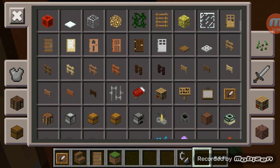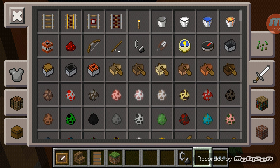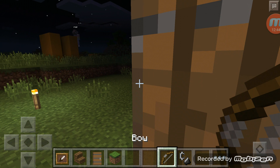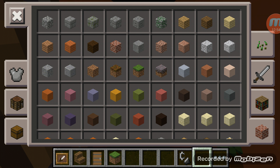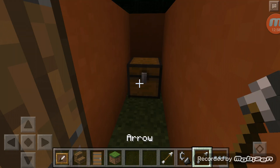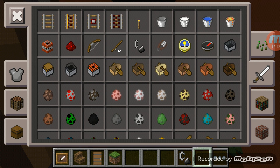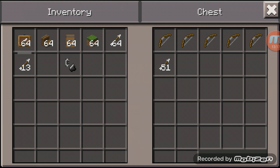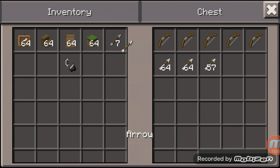I just need arrows. Yeah, it will be in survival. There's a stack of 64 — gonna make another stack of 64, gonna make five stacks of 64. Shoot each other. Just three stacks of arrows would be good.